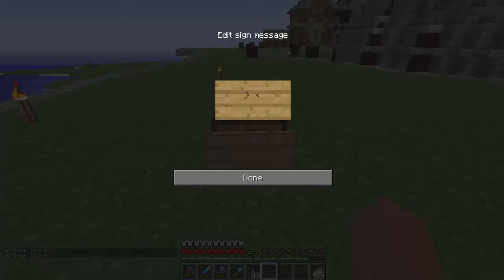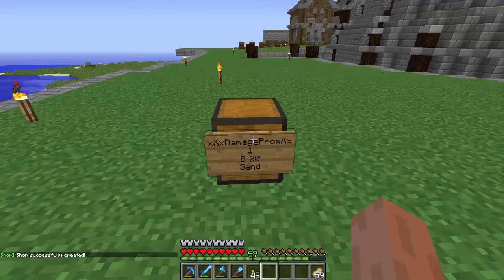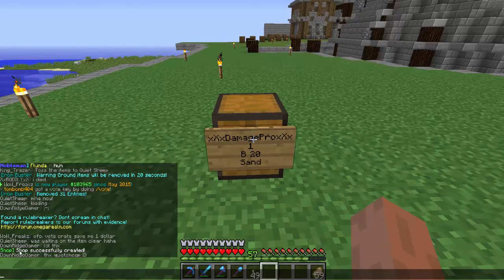On the next line, put the amount you're selling — so one piece of sand. The line after that is the price: type B for buy, then a space and the amount you want to sell it for, so $20 in this example. The last line is the item ID — so 'sand'. If you've done it correctly, your name pops up and it says 'shop successfully created'. Pretty simple!